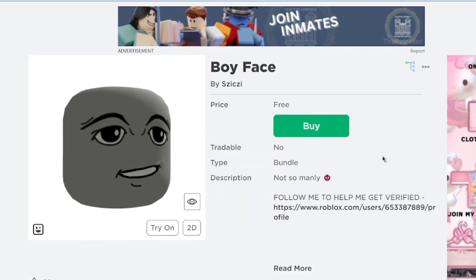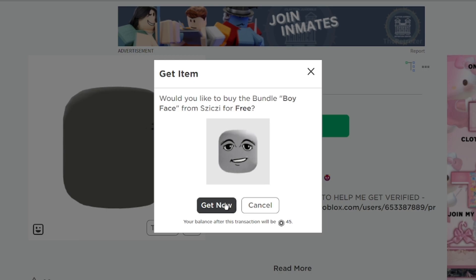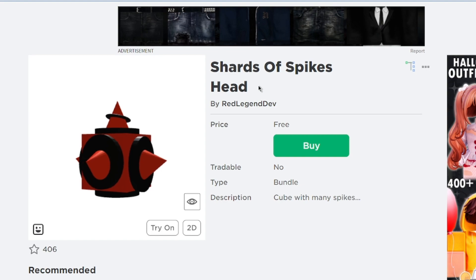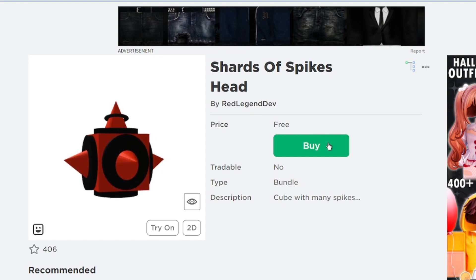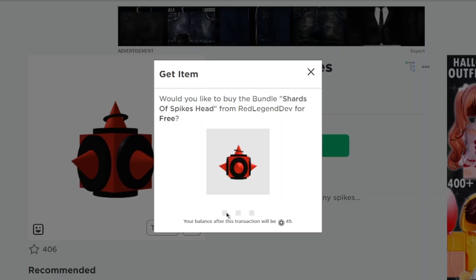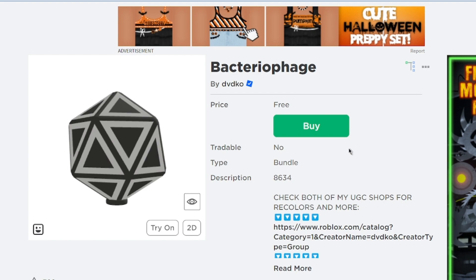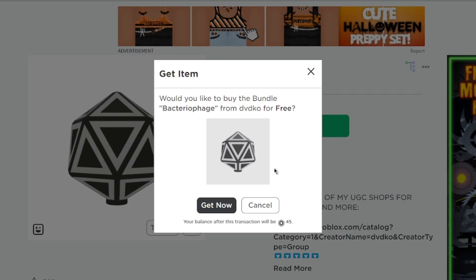Now let's go ahead and get these items one by one. The first item will be the Boy Face, created by CV. The second item is the Shards of Spike's Head, created by Red Legend Dev. For the third item, we have the Bacteriophage — this one is created by DV Deco.